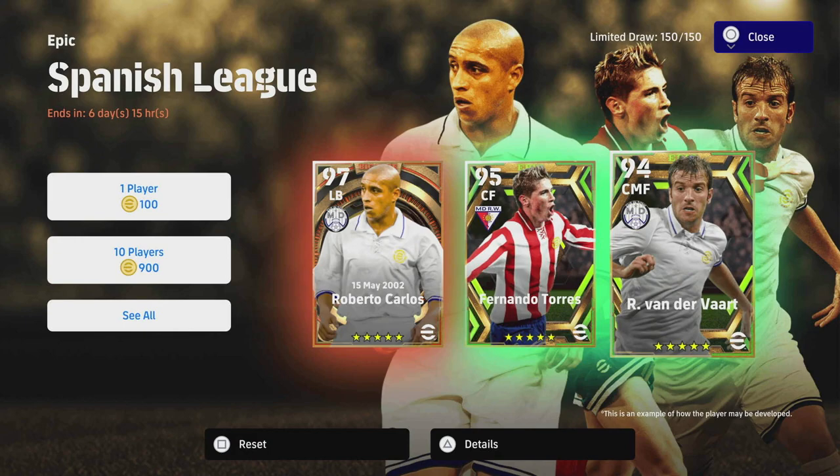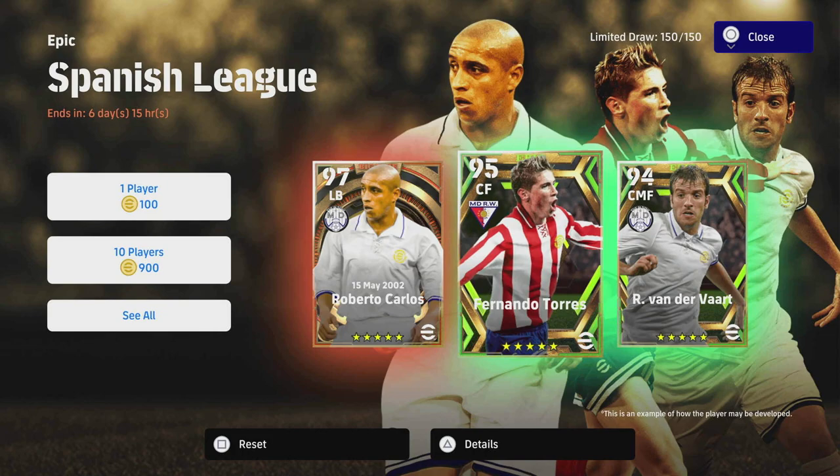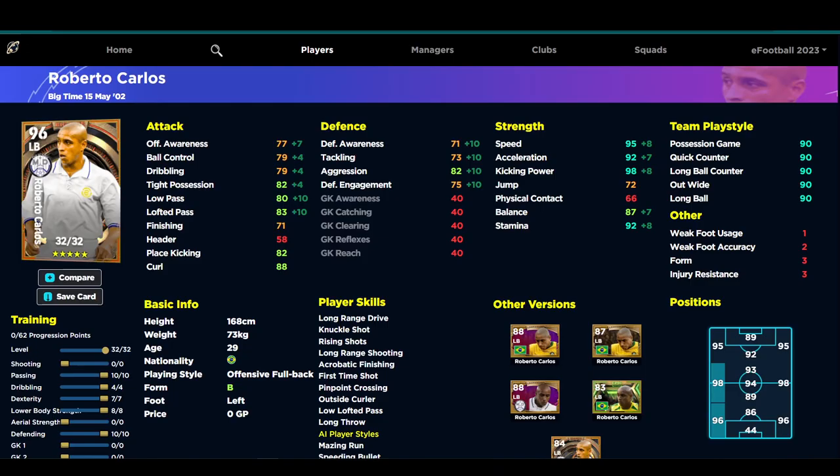We're going to head over to eFootballDB and look at Roberto Carlos. We'll do a specific training guide on Torres too because he's a very interesting centre forward. So here's the 96-rated version of Carlos. It's pretty decent — we'll do a proper training guide with a defensive and an offensive build. At 32 levels, a recommended split of 10 passing, 4 dribbling, 7 dexterity, 8 body strength, and 10 defendant gives you a pretty decent all-rounder.